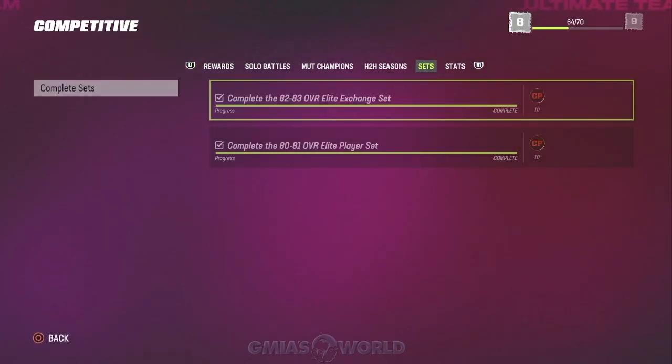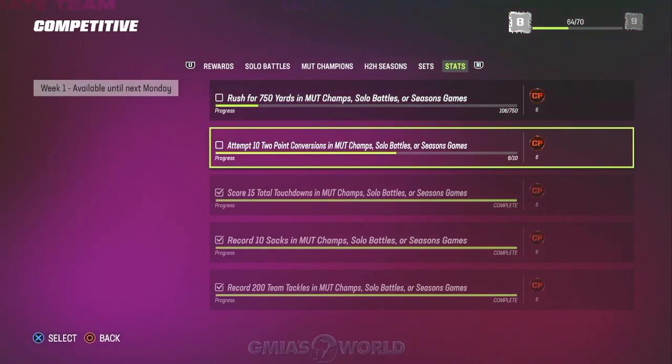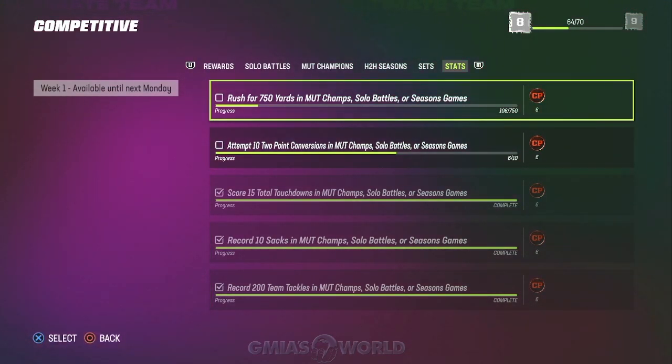For the sets, go ahead and complete the 80 to 81, 82 to 83 — get those. That 10 and 10 is very huge. And then the stats — this is extremely easy to get 12, so all of you guys should already have this done. With the exception of the rushing yards, because I don't really run the ball a lot, so it's pretty difficult for me. But these are very easy ways to jump a lot of competitive points. I'm already at level 8, so I'm almost there.